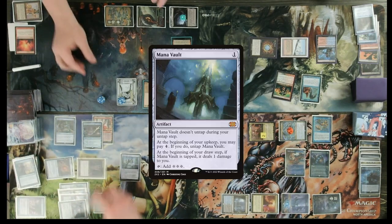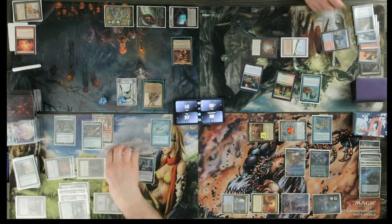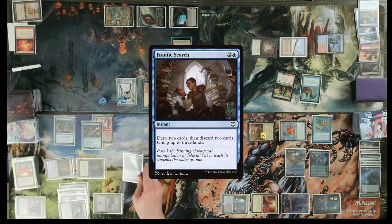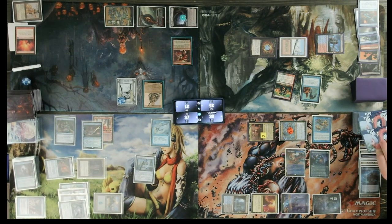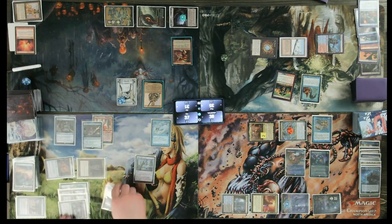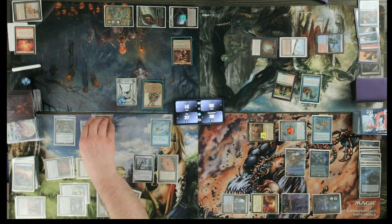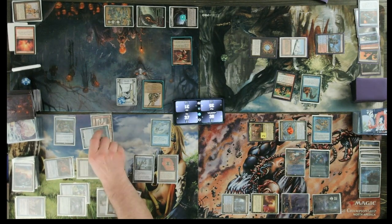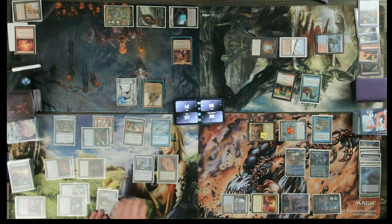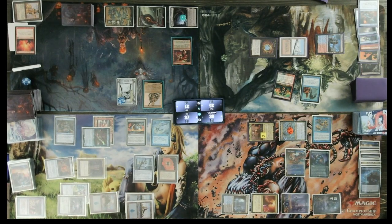I'll use one to cast Mana Vault. I'll respond — Mental Misstep, lose two life. Paying the 4. Rhystic Study only. I will not pay the 4, I'll cast Frantic Search. I'm paying extras. Draw, discard. I'll cast Urza's Bauble — paying the 4. Targets Grinding Station. Pay two to cast it. Pay the 4. Mystical Tutor — pay the 4. I'm not.